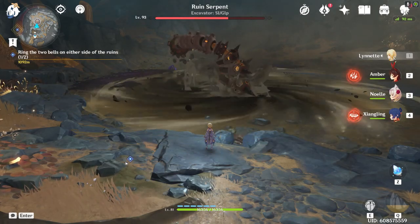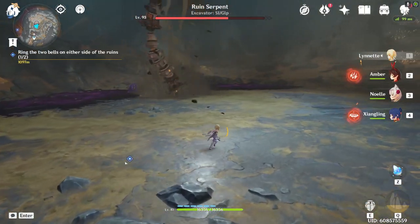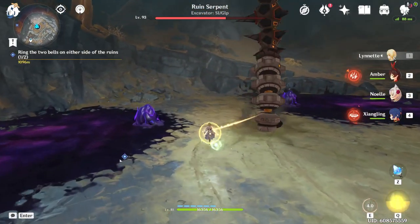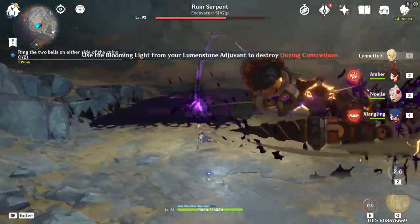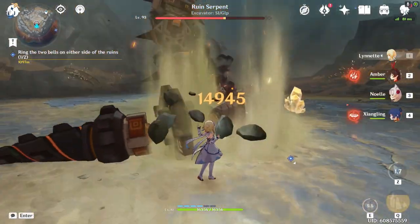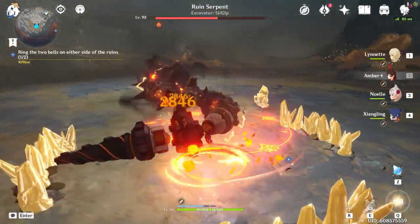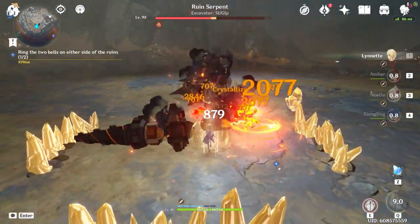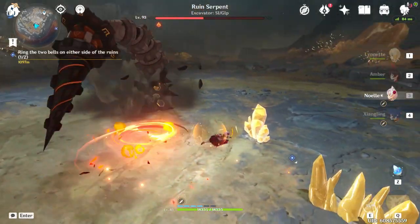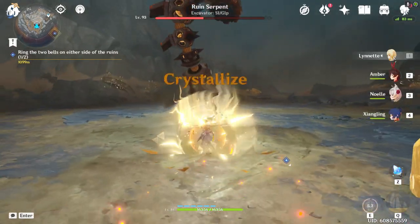Wait patiently for the vortex to end — no reason to go back in unless you have some kind of vacuum fetish. Then the boss will come up between the two pools again. Use the gadget to clean, triggering another damage phase. Activate Xiangling's abilities and go ham. Right now I don't have enough energy, but again this boss isn't very difficult — just take your time and don't get greedy.